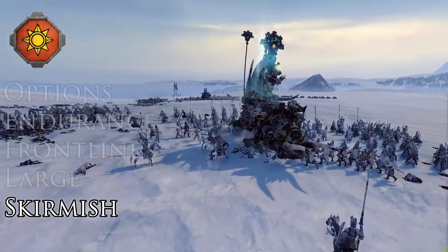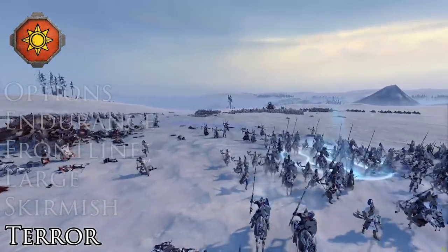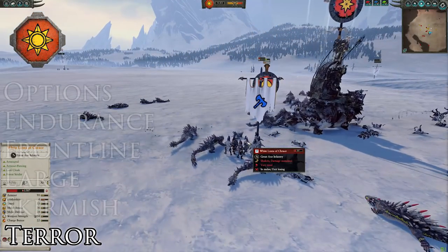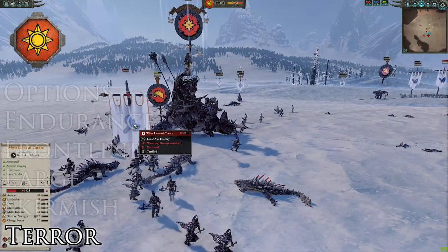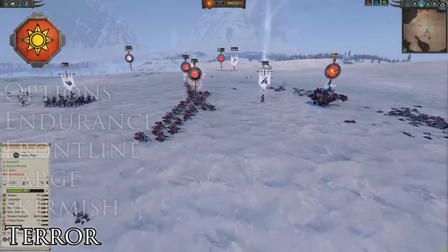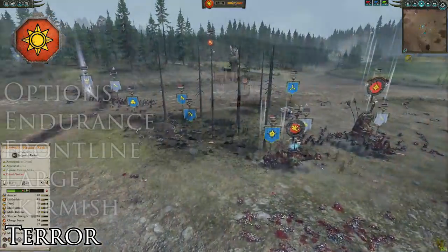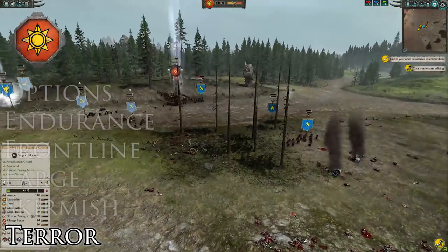The final big problem the Lizardmen will bring is that they're pretty spooky — they've got a lot of fear and terror throughout their army, which is going to cause problems for our leadership, especially if you're a faction with low leadership. Pretty much all of their large units, even cavalry and Pterodons, cause fear, with all the large single monsters causing terror as well. This gives them huge advantages in the late game especially, as they have a lot of leadership themselves — they'll wear down your leadership with fear and be able to charge their single large monsters around terrorizing whatever's easy to break. Unfortunately there isn't any easy way to deal with fear and terror other than killing the units that cause it. Bringing higher-leadership units, any leadership buffs, or immunity-to-psychology units will all help you survive these large terrifying monsters.